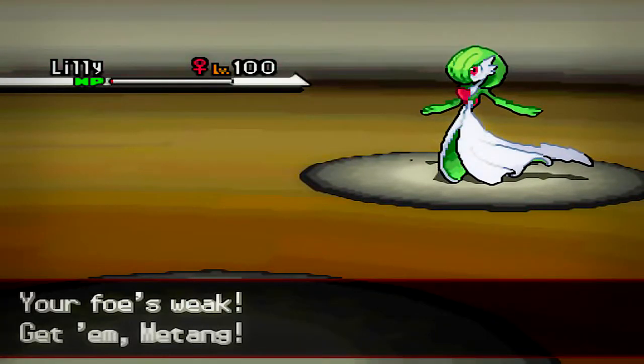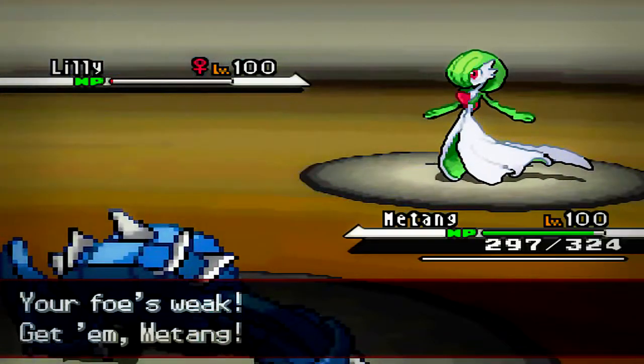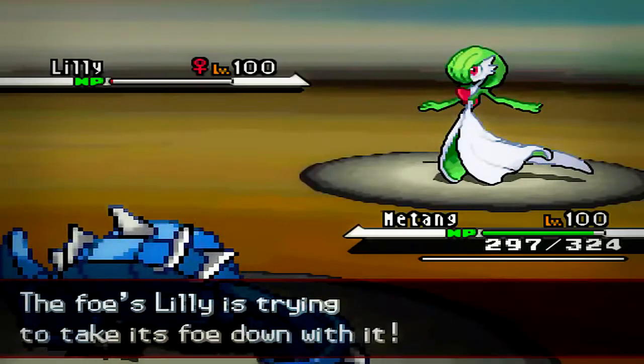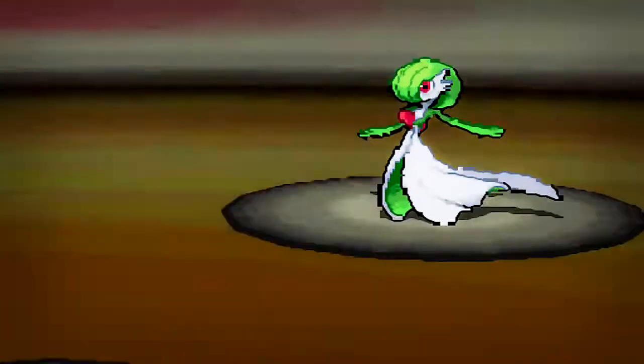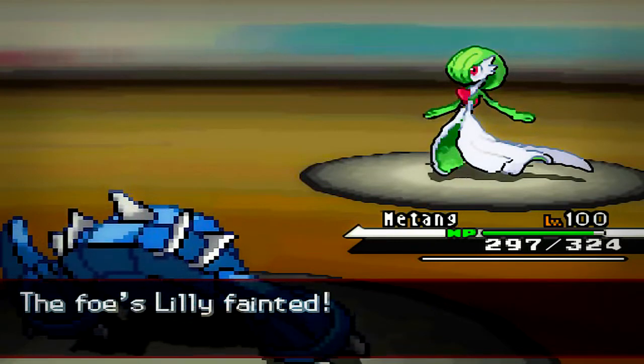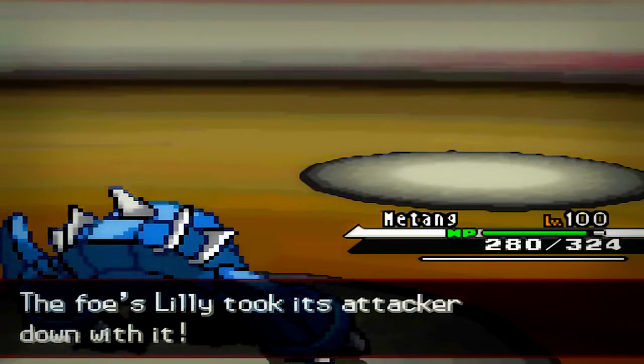I'm kind of happy I switched out into my Metang because he goes for the Destiny Bond. When I checked out his team, I instantly knew Metang was going to be the most useless one on my team, so I'm just going to sacrifice it. And that's going to be the end of his Gardevoir — it takes my Pokemon along with it.